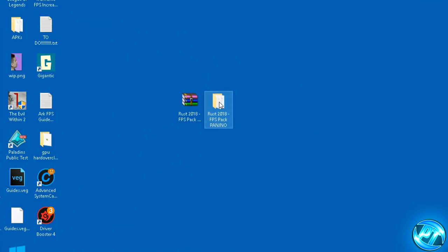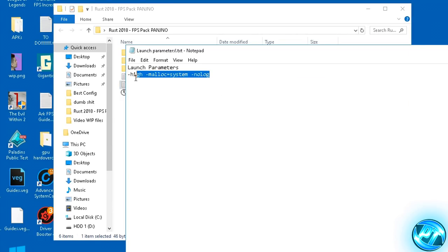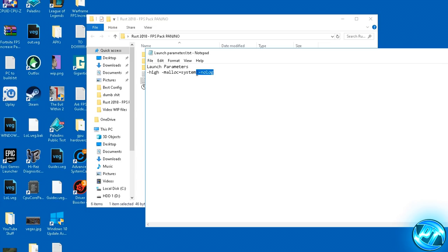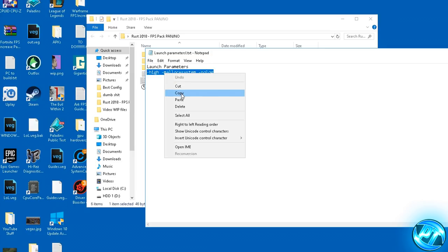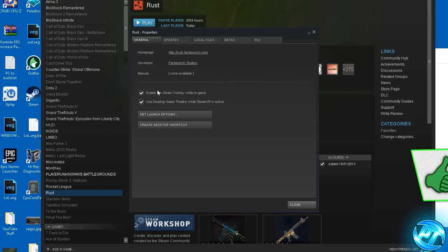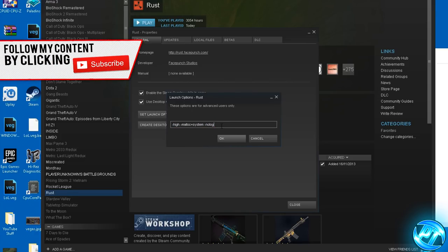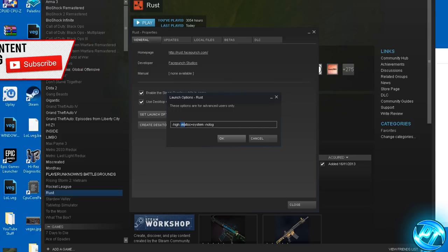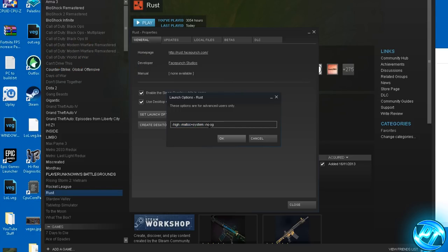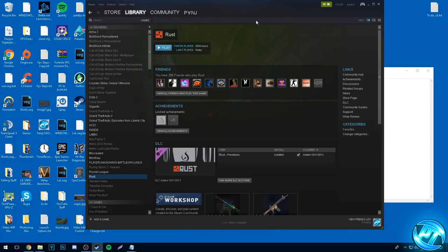Now go back into the FPS Pack, open the LaunchParameters.txt and copy these three launch parameters from back to front, ensuring you have everything copied. Go into Steam, right-click on Rust, Properties, go to General and Set Launch Options, and simply paste them in there. Ensure it looks like this: dash-high, space, dash-malloc equals system, and dash-no-log. Once that's set, press OK. You're pretty much done with all of your game config setup.